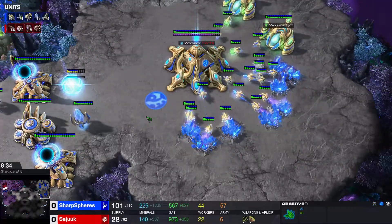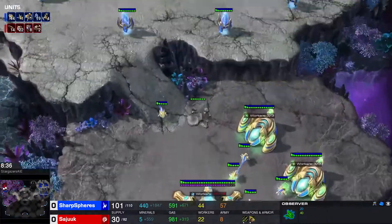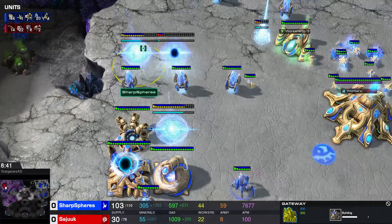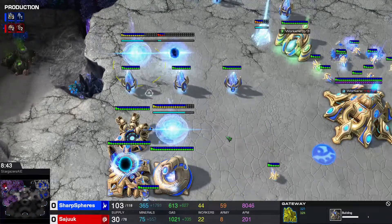In the back the Protoss is obviously going for economy — two bases, 44 drones, going for more gateways.